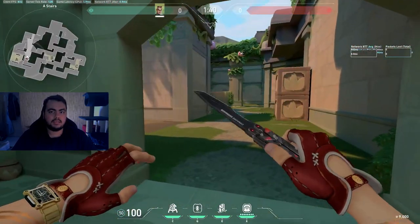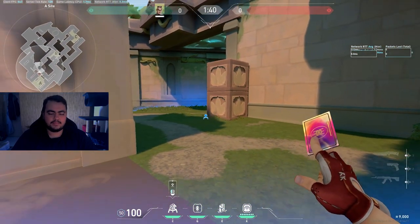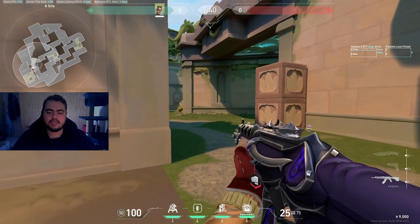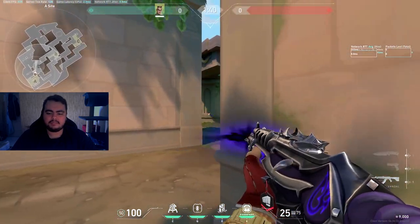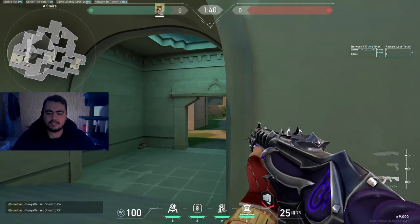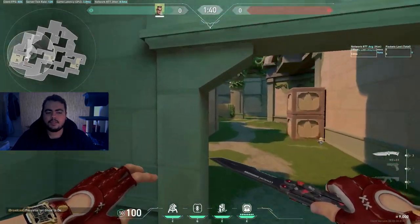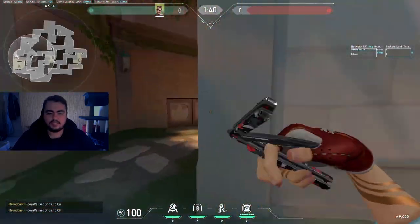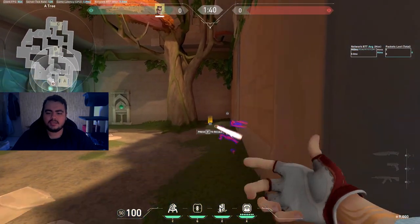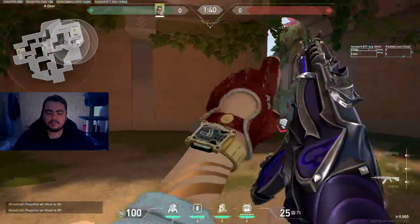Starting with A-site, the best trap placements. First, place it behind this box — wait for it to go off and make plays from the side. You can also place it behind this tree on the left so when people are coming out from the door, the trap goes off and gives you information.